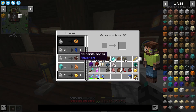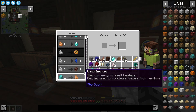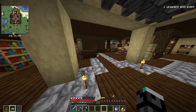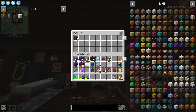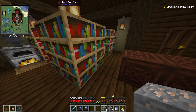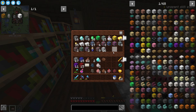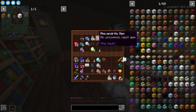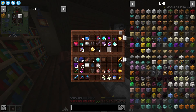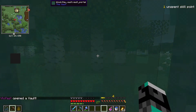We can buy more netherite scrap if we want, or larimar gems, though I don't think we're needing gems at the moment — I think we'll go for the netherite. I have to smelt these ancient debris first, plus the gold, and basically smelt all of these resources that can't be fortuned — these guys can't be fortuned so they're gonna be smelted. I need to sort all my storage because this is way too much stuff. A stack and 40 bottles of experience — that'll come in handy because we have to enchant this sword and these boots.